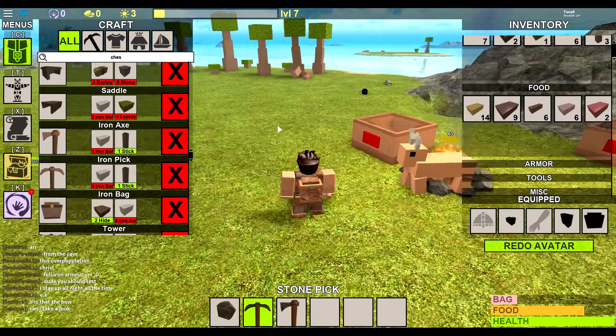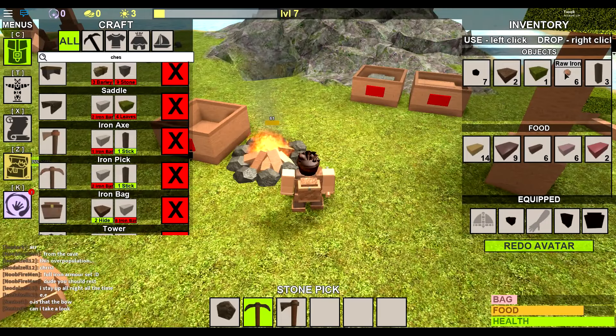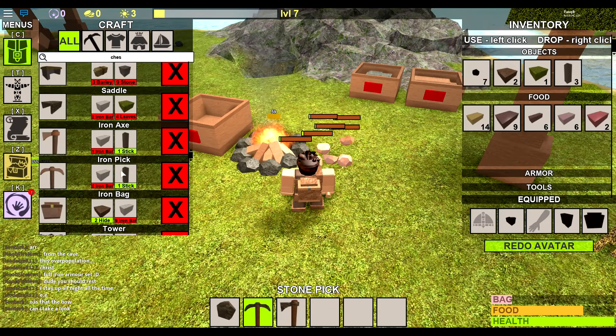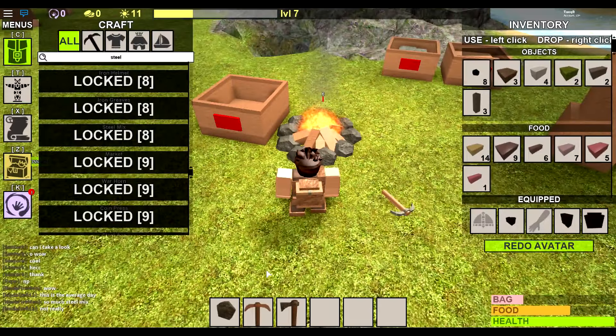As you can see, we can now craft iron tools, which is awesome. All you need is iron bars. Simply drop all your iron ore around the campfire and it'll smelt into bars. Then you also need some sticks, and you can make iron tools. I went ahead and made myself an iron pickaxe.